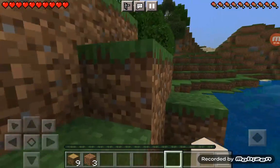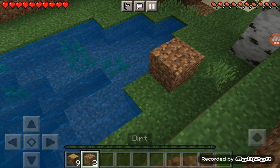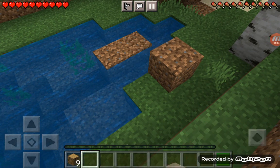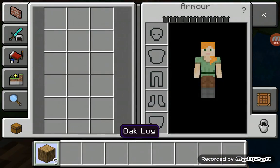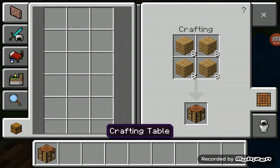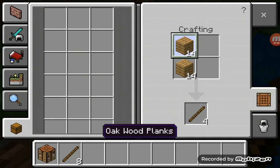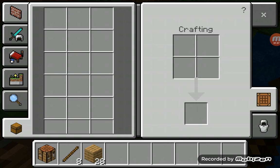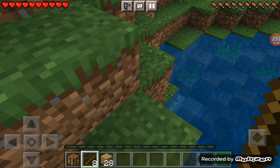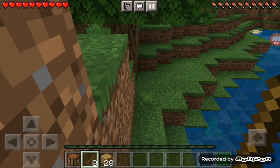Let's just place it up. I get some of this to craft a crafting table. Then we'll craft some sticks — eight sticks, because you never know — just a couple of pickaxes. Let's make a wooden pickaxe, go find a cave.